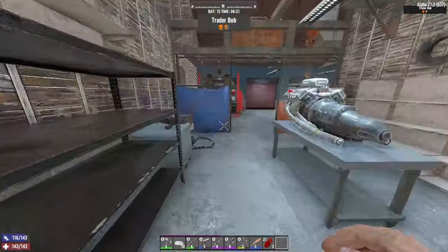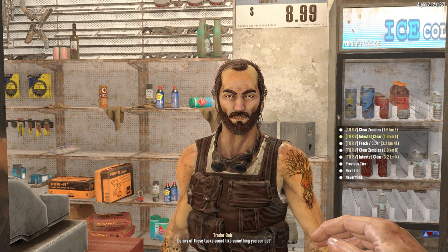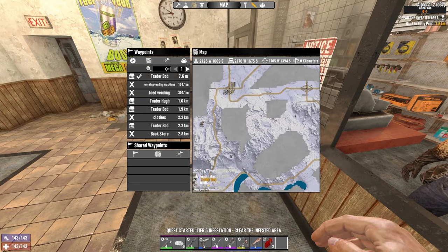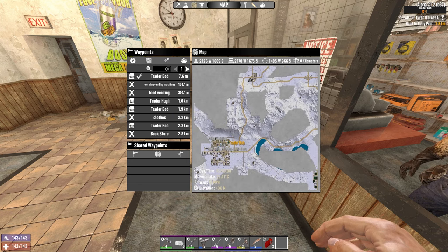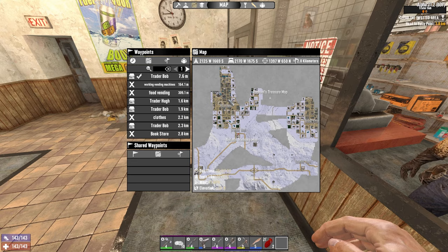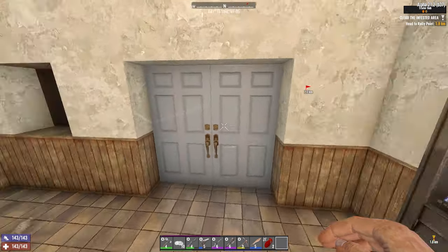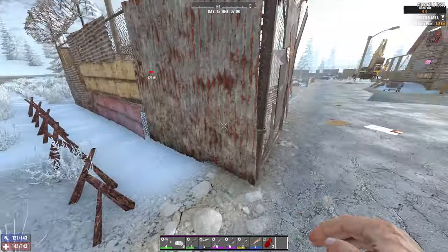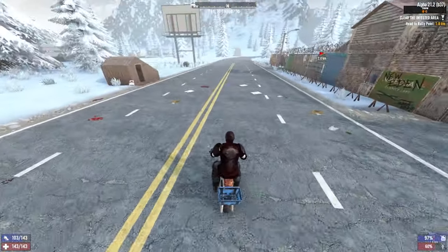If not there are 2 other Trader Bobs who I can also go and check. You've got two tier 5 infestations — one to the east and one to the north. Let's have a look at the one to the east. Hearts Rent-A-Car again. I'm considering going up to the other Trader Bobs because they have two towns right next to them, so I could go to him, get a quest in this town, and then go to him and get a quest in that town as well, and get them done much faster. Let's go up to the other Trader Bobs.